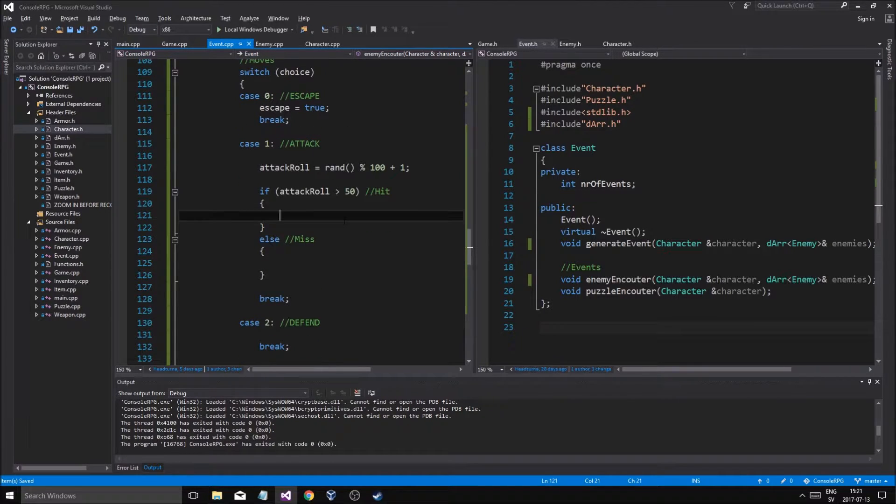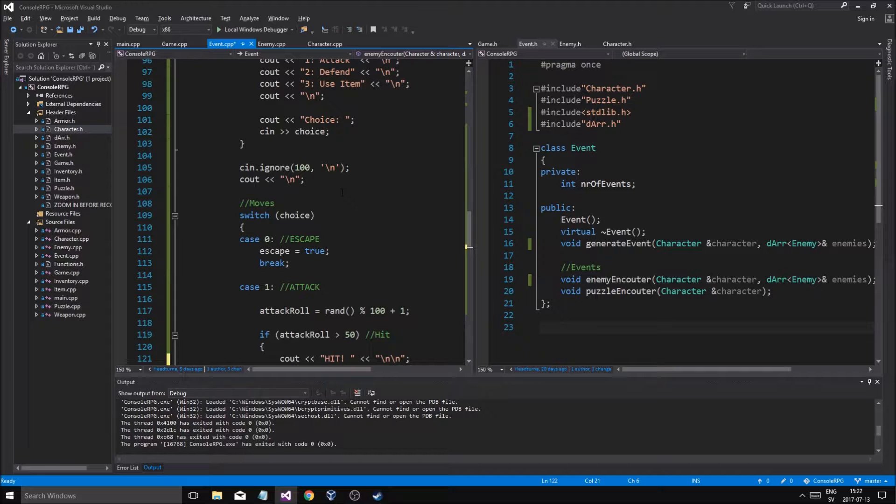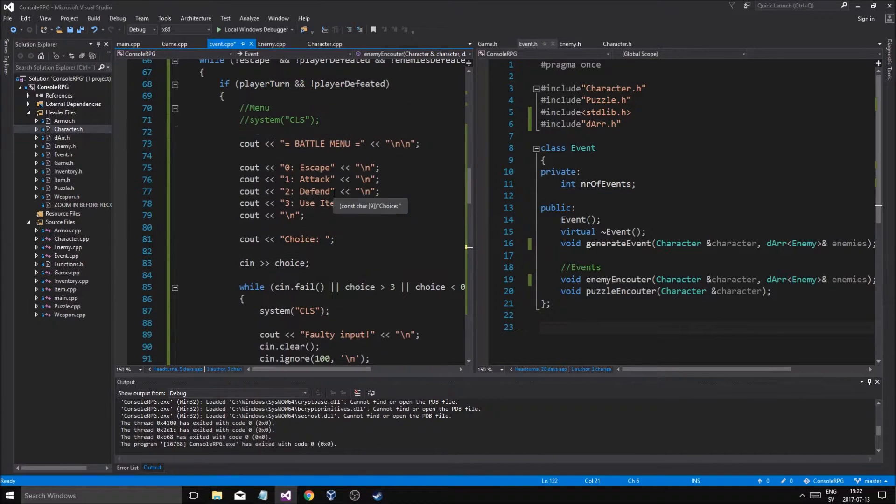I guess I can use some type of thing with accuracy and dexterity instead of putting it in here — I will figure that out later. So if I hit, we're going to cout 'You hit'. And we're going to have to attack a specific enemy from these, so I'm going to have to choose which enemy I want to hit.